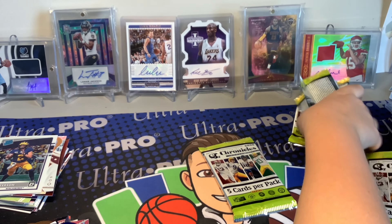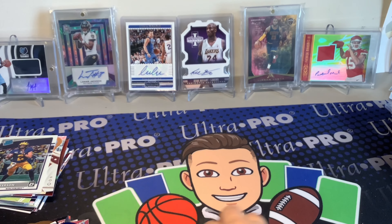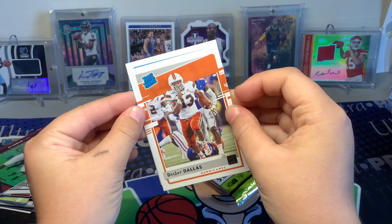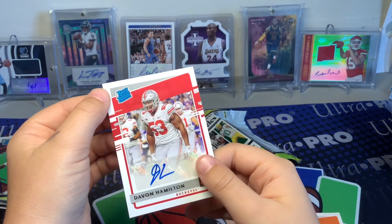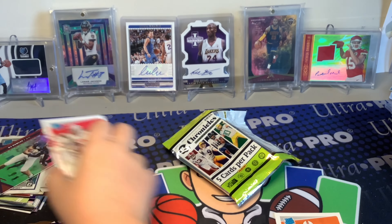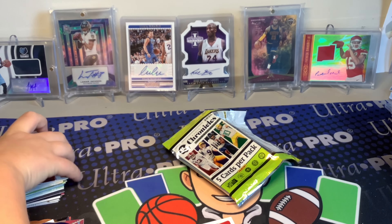This is the last pack and it has the auto. I'm hoping for an OU player or Joe Burrow — though I'm personally not a Burrow fan, he was the number one pick so you have to respect him. I see what might be an Optic auto — KJ Hamler red, Benjamin Victor, KJ Hamler XR. It's actually a Davon Hamilton Donruss rated rookie auto — number five, not Optic, but still a pretty cool rated rookie autograph.